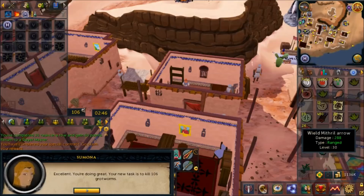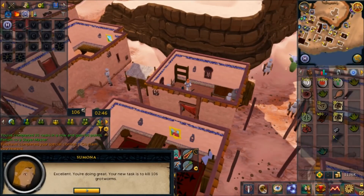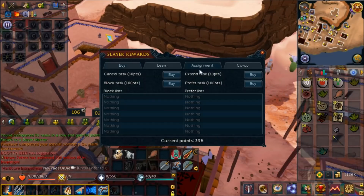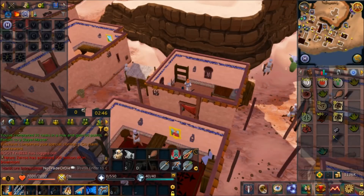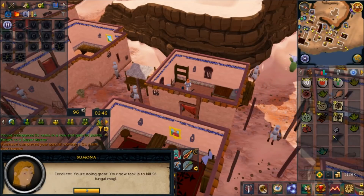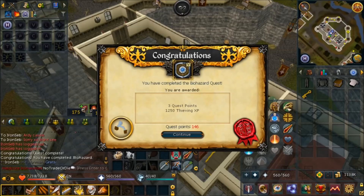I've been saving up my slayer points for a while and finally figured out what to spend them on - blocking grotworms. I waited way too long to block these on my main account and they're just a bad task, a waste of time. So we get another task and never have to worry about grotworms ever again. Feels amazing. 62 Slayer looking good!